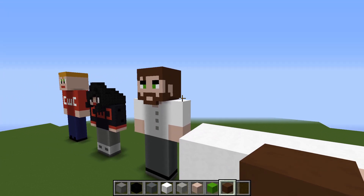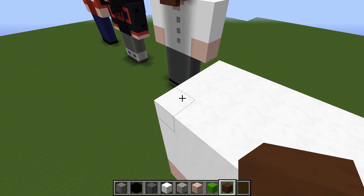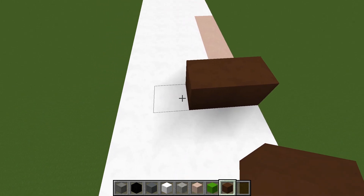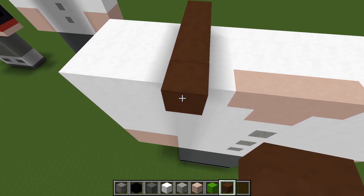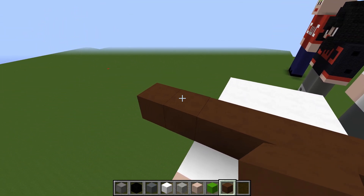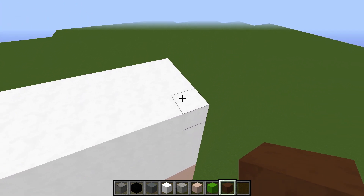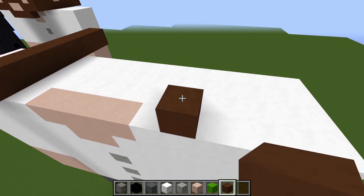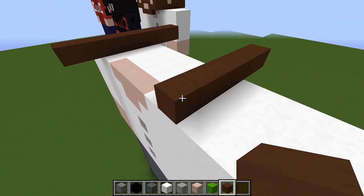The next part we're going to work on is the head. Switch to the brown concrete first. Come in five blocks on the fifth block, place the brown concrete and do a straight line across the shoulders, then come out another two on the front and two on the back — so in total eight blocks of brown concrete going straight across the shoulder. Do the same on the other side: come in five, place four, then come out two at the back and two at the front, so you have a base looking like that.